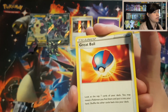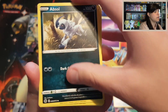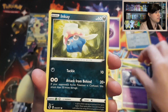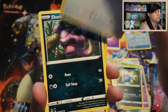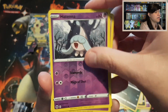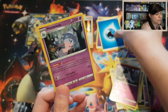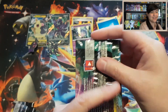Then open up the next pack. Three cards at the back. We have here a Great Ball, Absol, Rotom Phone, Kakuna, Hatena, Inkay, Swablu, Hecans. We've got a Reverse Hatena and a Holo Hatterene with a Water Energy. So hopefully in this next pack, we will hopefully get something.